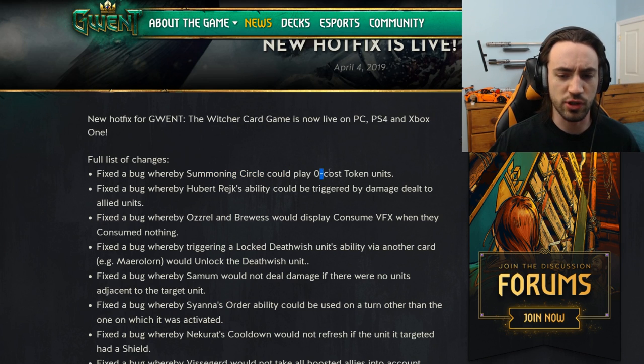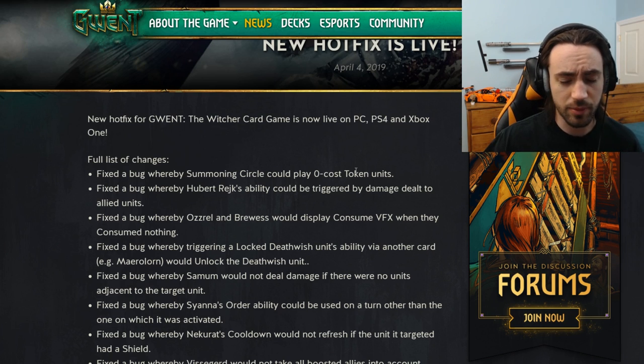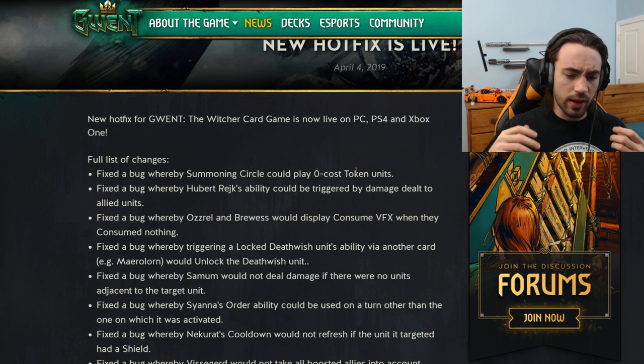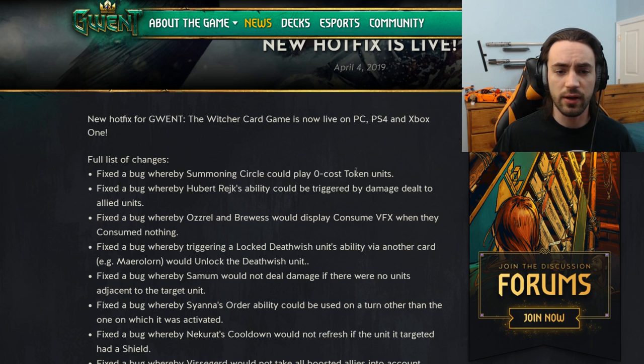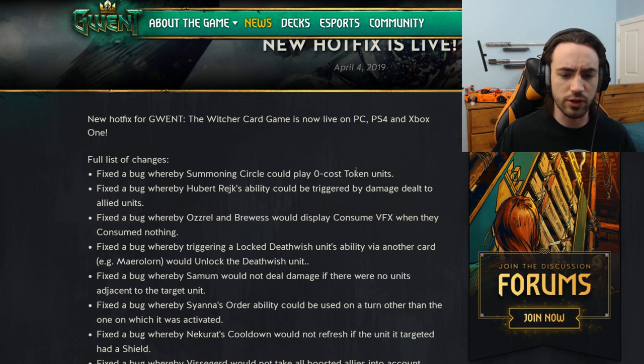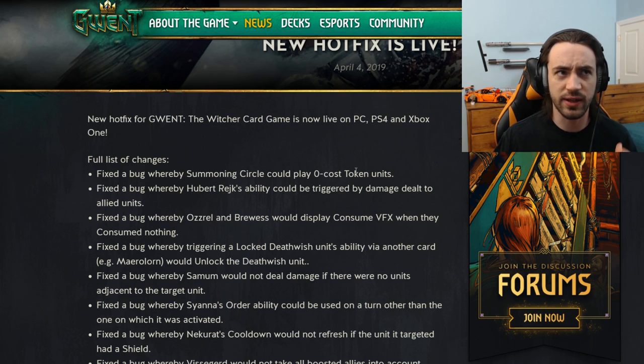First, they fixed a bug where Summoning Circle could play zero-cost token units from the main deck. The main deck where this saw play was an Eldane deck. Typically you would play Summoning Circle in round three, use Call of the Forest on one of your Deadeye units — which you'd get from your leader ability Eldane when you transform a trap — put it into your deck, play Eisengrim from your deck which would Call the Forest, then play Summoning Circle and pull that Deadeye back out, giving Eisengrim a free proc. In a 10-card round with Summoning Circle, you have up to 10 ticks, but usually some go to waste. If you pull out two four-provision cards, you'd have two ticks left over — so pulling a Deadeye out was essentially a free three to four points, which actually mattered sometimes.